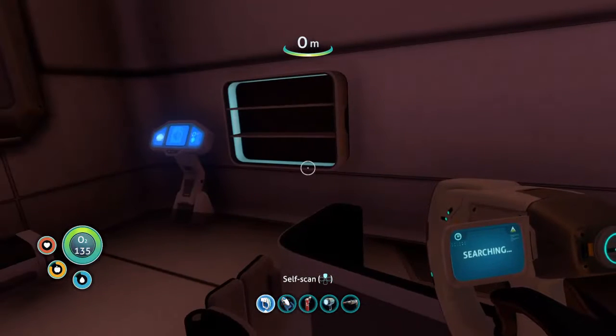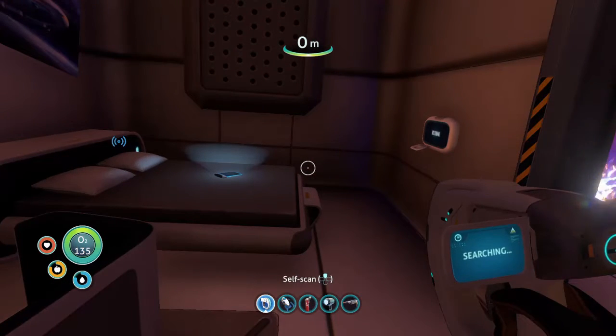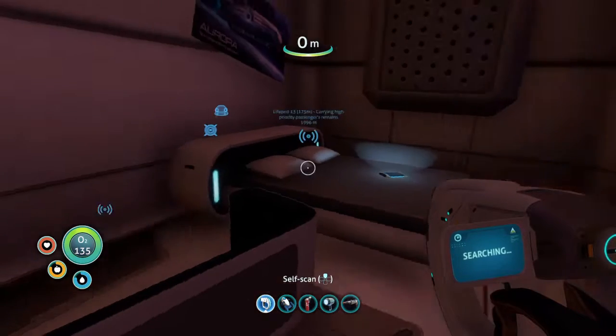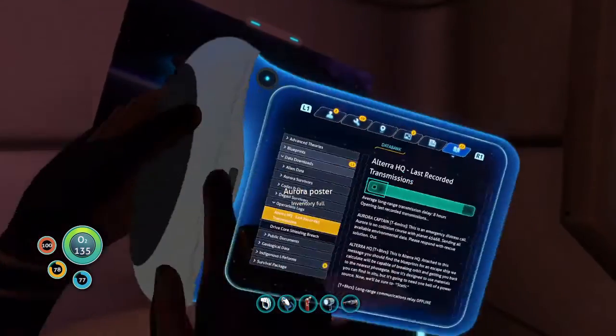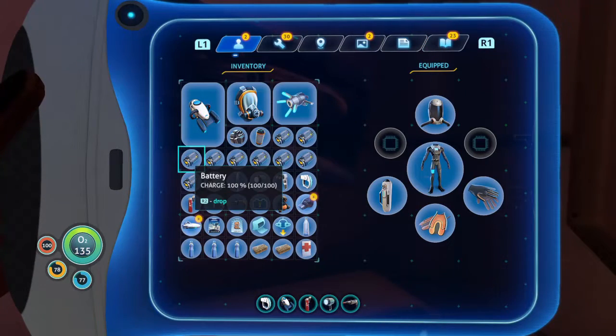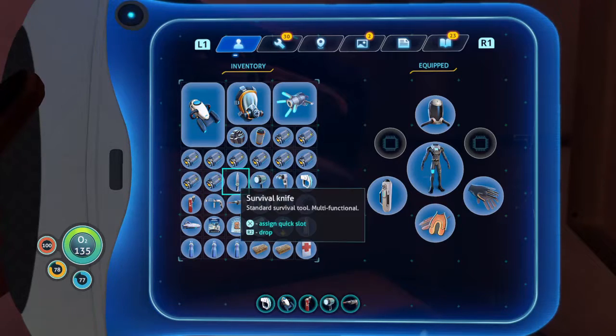Data agency distress call — that's the captain speaking. Aurora is on collision course with planet 4546B. Sending all available environmental data. Please respond with rescue solution, out. This is Altera HQ. Attached to this message you should find the blueprints for an escape ship that we calculate will be capable of breaking orbit and getting you back to the nearest phase gate. It's designed to use materials you can find, but it's going to need one hell of a power source. I was wondering how they knew what materials we had available to us, but I guess that's how.